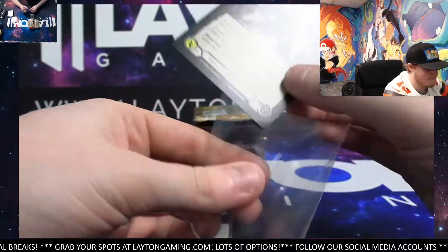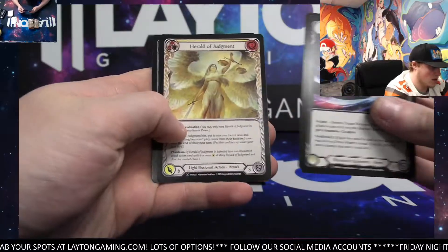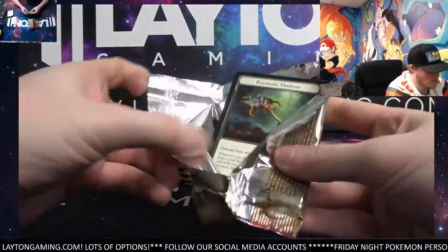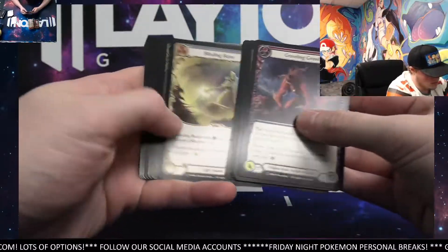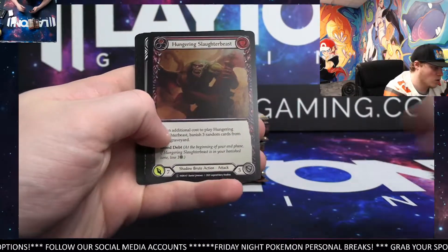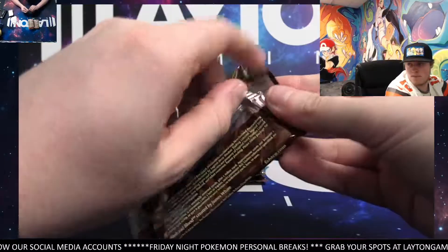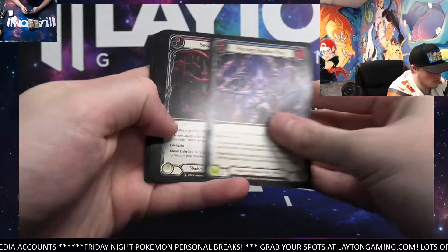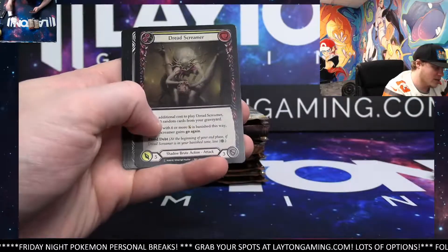And this Maw. Dreamweavers. Tremor of Aerithale. And Herald of Judgments. Soul Shackle. Foil Common going to be a Hungry Slaughter Beast. Foil Common. Time Skippers. Out Muscle Rare. Pulping Rare. Lavia. Dread Screamer. Foil Common.